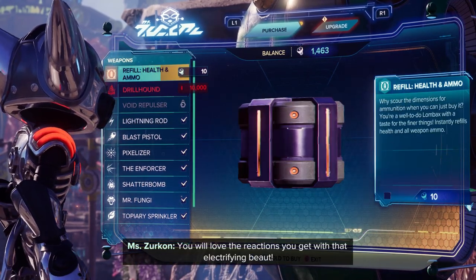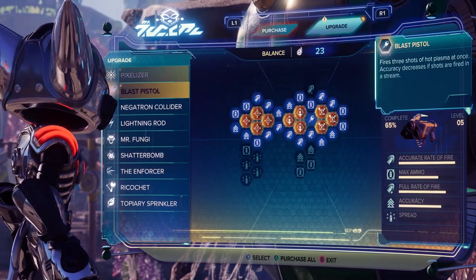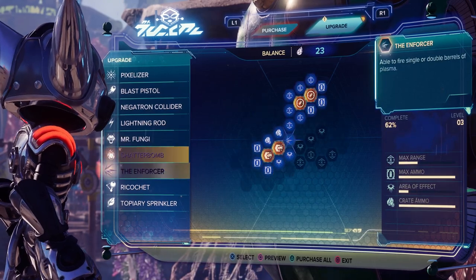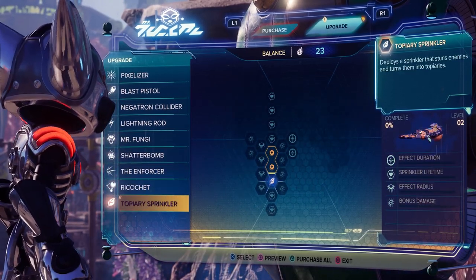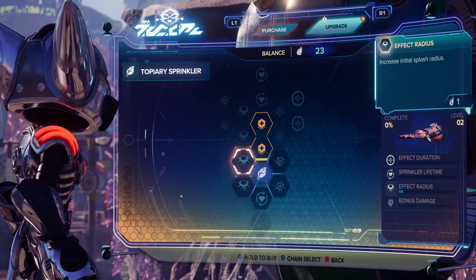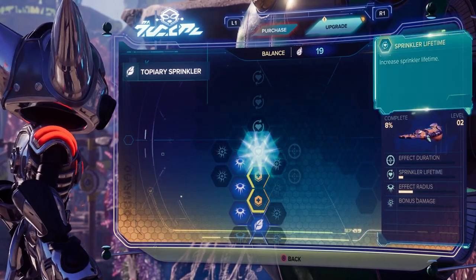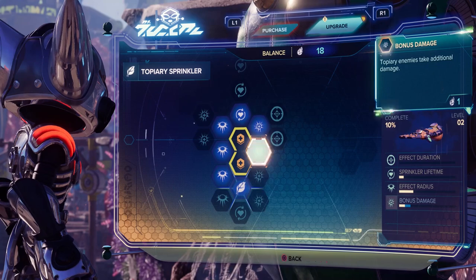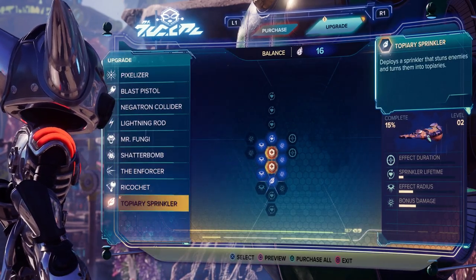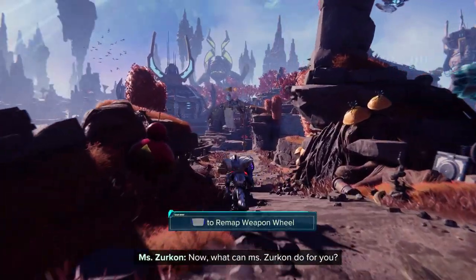We have some upgrades available. There's a new thing for Mr. Fungi — the increased ammo. For the Topiary Sprinkler: health on death — enemies killed have a chance to drop health. That sounds really useful, a non-attack that heals. Let's increase the initial splash radius, increase sprinkler lifetime, and topiary enemies take additional damage. That might be a great way to get some extra health in a pinch.